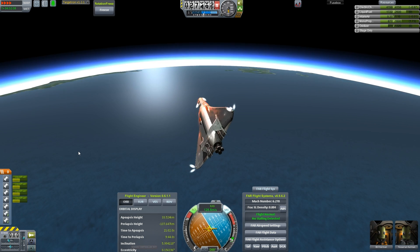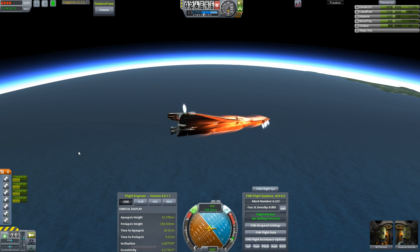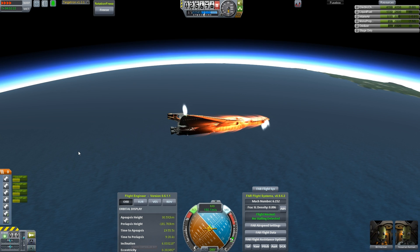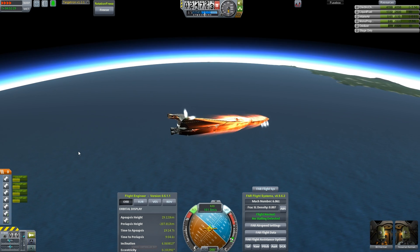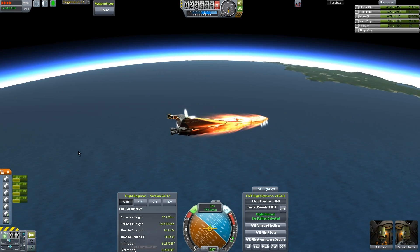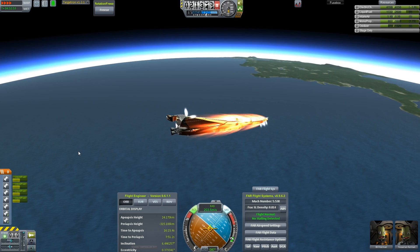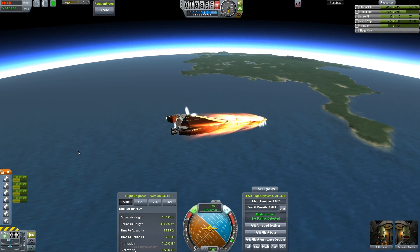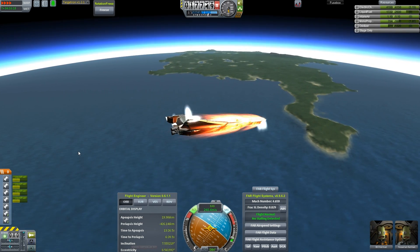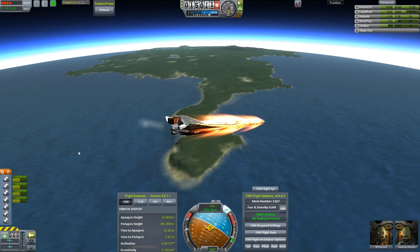It's doing that thing again where — oh right, I can use the keyboard. With SAS on it's ignoring my roll inputs. So I'll do dual controls: joystick and keyboard together. Pitch back some more. Dropping toward 20 kilometers; pitching all the way back but it's not doing anything yet. Once we drop below 17 I'll try and light the jet engines. Let's kill RCS at this point.